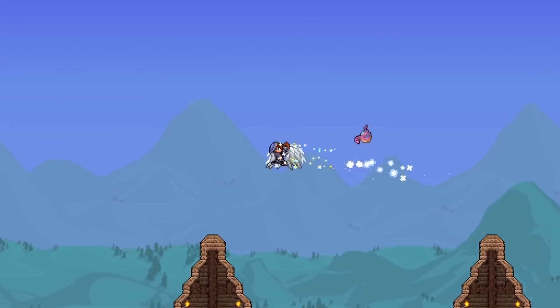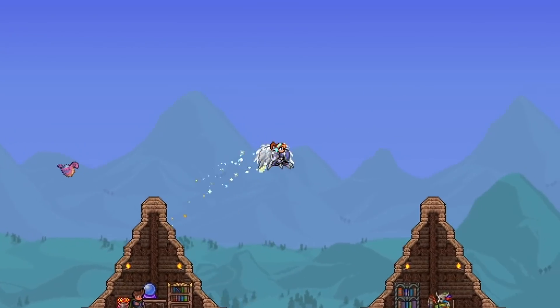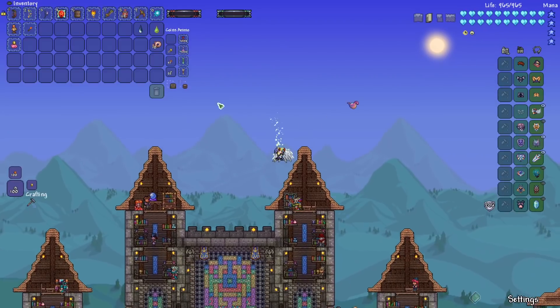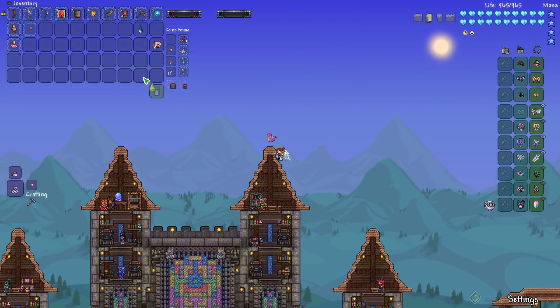Welcome back. This is Rito here. We are doing a little bit of a different video today. I'm back on the Anna the Archer character. We're going to be showcasing some of the new stuff we received in Calamity 1.4.4. I've got equipped right here the Caustic Tear, which will toggle on the Acid Rain event in the Sulphurous Sea.